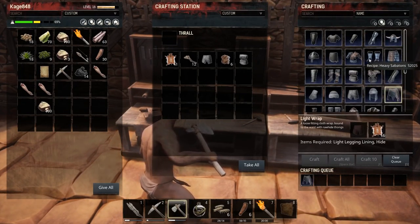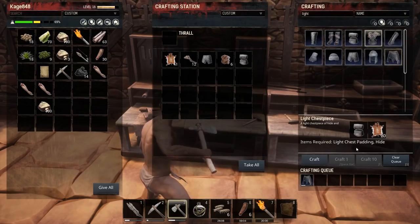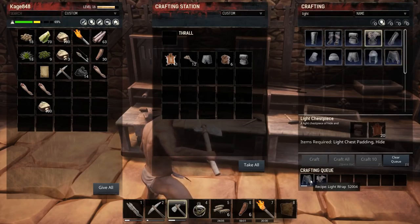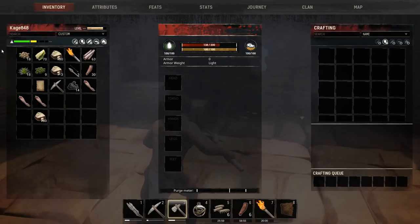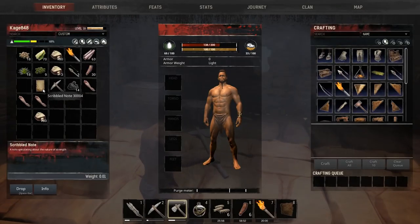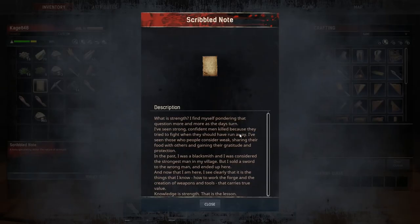Let's come in, dump the hide in the box, and see if we can craft some armor. Light armor — and we can craft it. We will have pants and a chest piece — that is awesome. Let's take a look at this note: 'What is strength? I find myself pondering that question more and more as the days turn.'